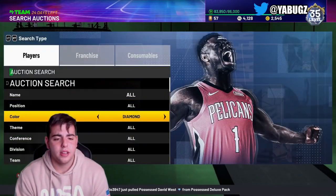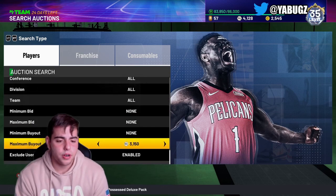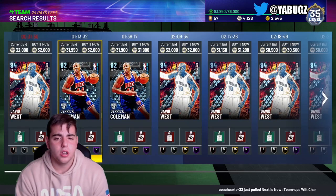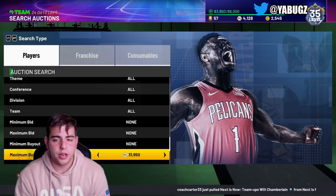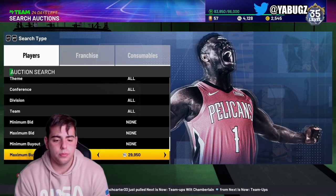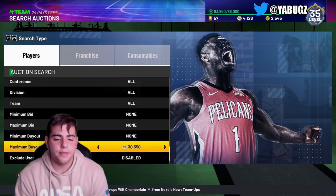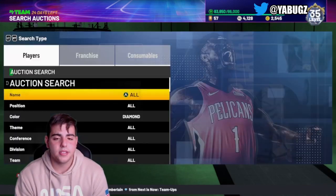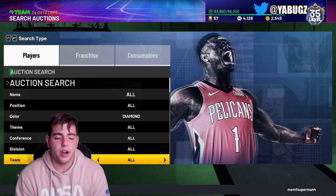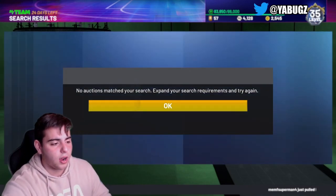We also got the Diamond cheapest filter. There are so many snipes in this filter, though David West does kind of ruin it. I did pick up a David West — he's going for 30K, not the best. But this filter is definitely good. You could get some fire snipes in this filter, so definitely try it out.